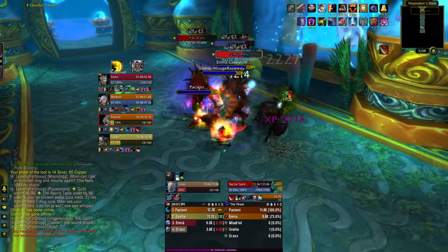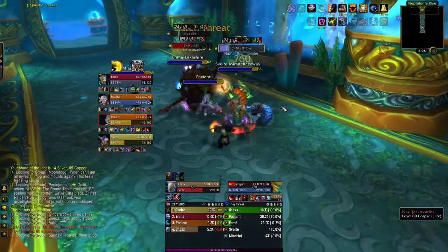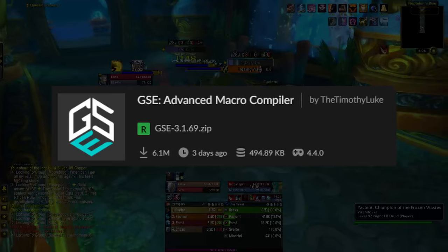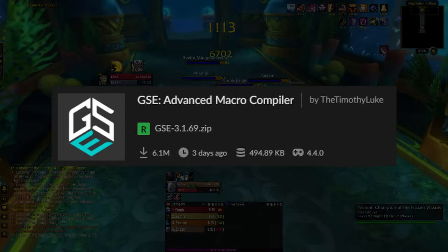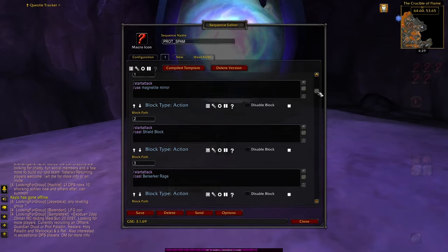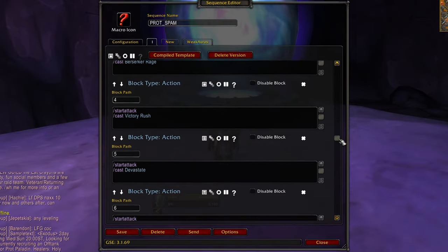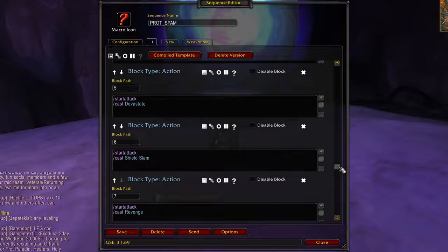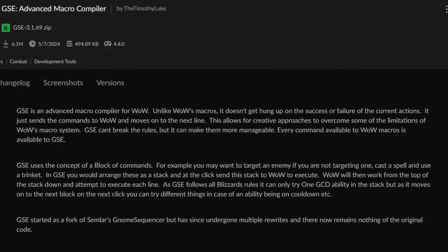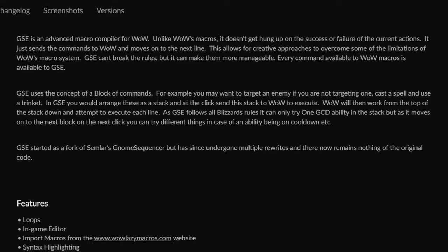Now let's go over combat and I'll explain what we're doing and how the one-button macros work. The add-on that makes these macros possible is called GSE Advanced Macro Compiler — an absolutely fantastic add-on. In a nutshell, GSE allows you to cycle through a list of spells until one comes off cooldown and then casts it, meaning you don't have to worry about rotations, cooldowns or procs — you can just spam the button and the macro will do the rest.